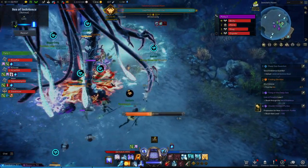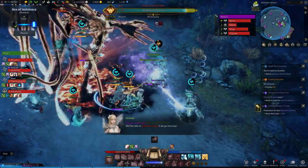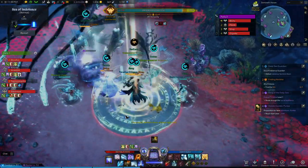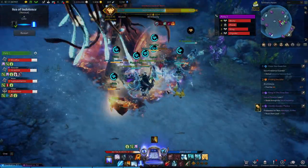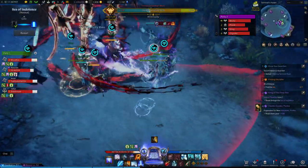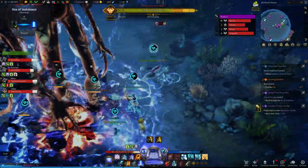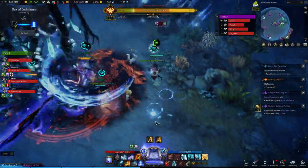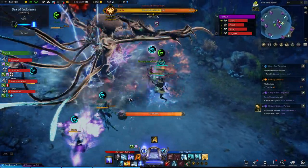He does this weird foot swipe move quite a lot and it creates a watery looking telegraph. Basically, if you're on top of this you want to move out of it as quick as you can before it erupts. At 10 life bars, this boss will lose his legs and you will only have to deal with the torso.